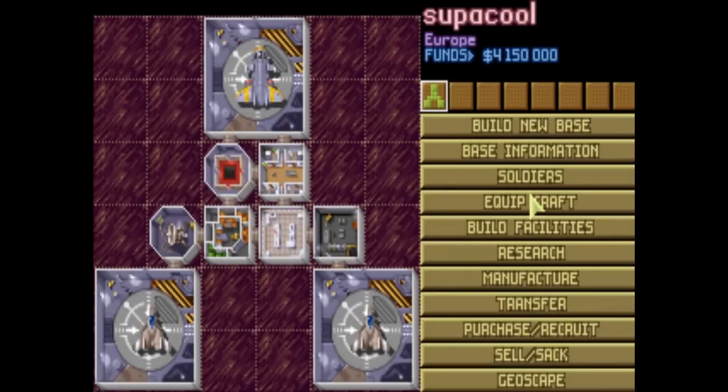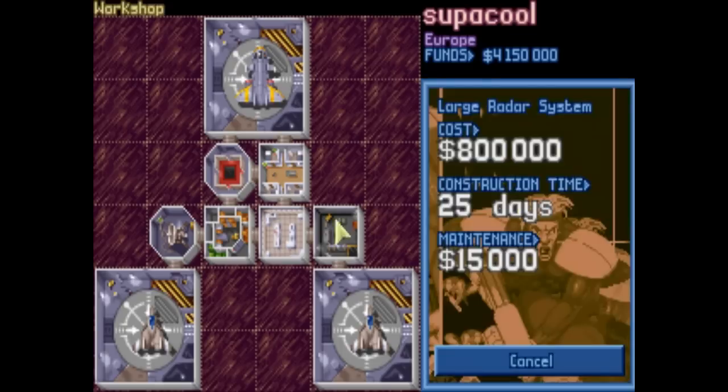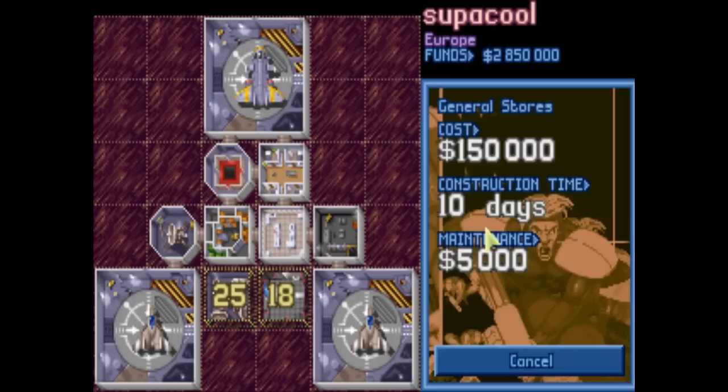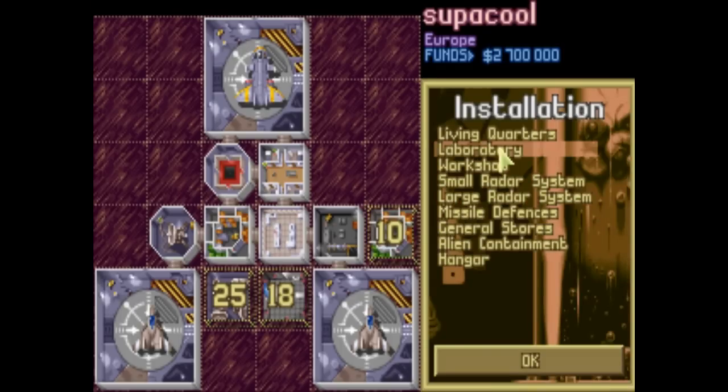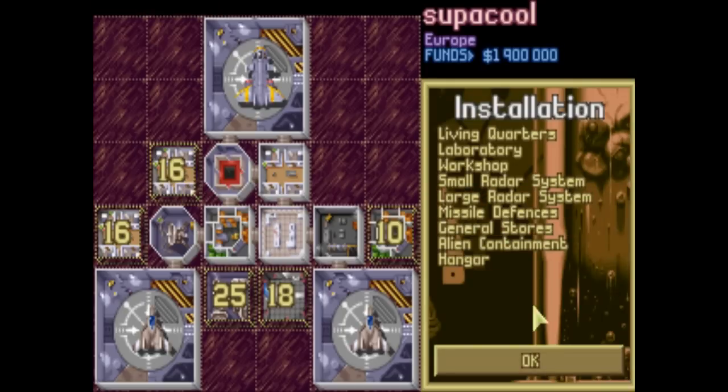Also for the base, you start off with a small radar system. It's very important to quite quickly go to a large radar system, and to build an alien containment in case you capture any aliens alive. You'll always fill up your general stores really quickly, and you just never have enough space for people. So those are the kind of things I start with.